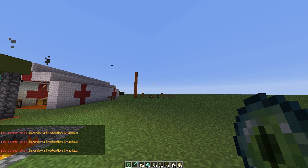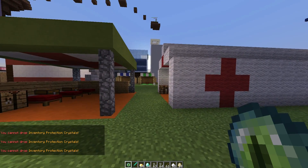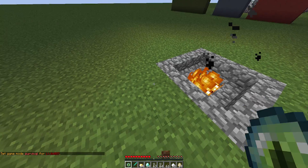As you can see, we can move it around in the inventory, but if we try to drop it, we cannot do that — which is really cool. So next we actually need to die, so I'm going to kill myself using this command, and apparently that is not working.